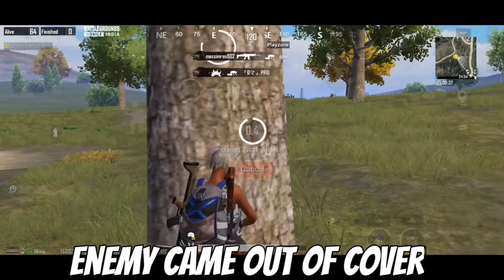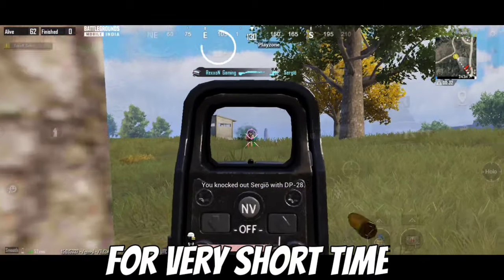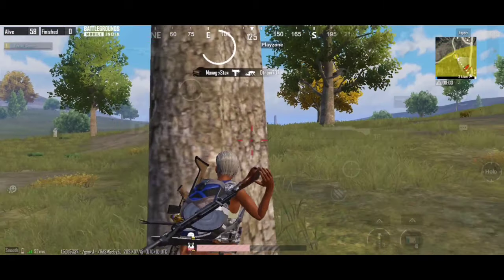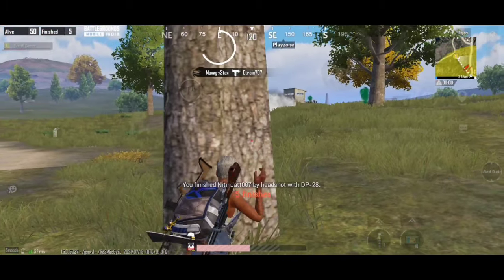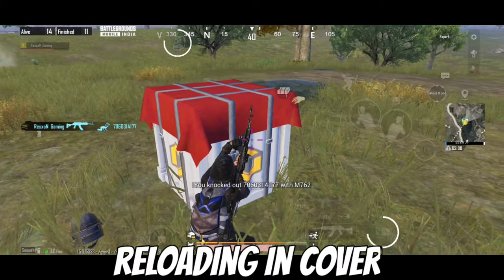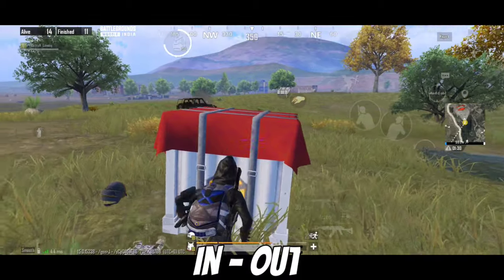You must know your cover type and how to use cover properly. You should come out of cover for only a very short interval of time — maybe one or two seconds — and then come back into cover to protect yourself from enemy bullets. Make sure you reload your gun while in cover. You can also confuse enemies by repeatedly popping in and out of cover.